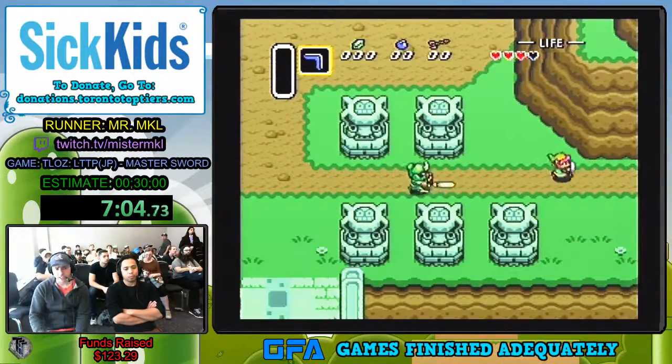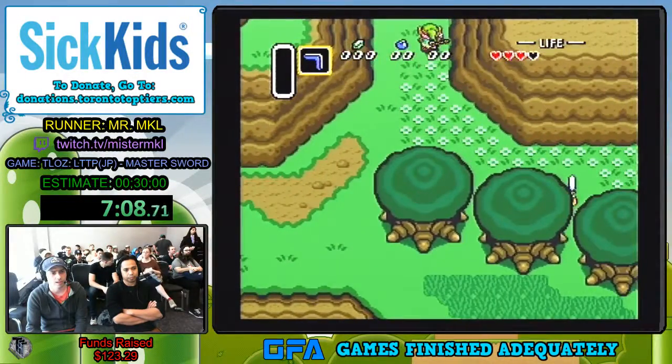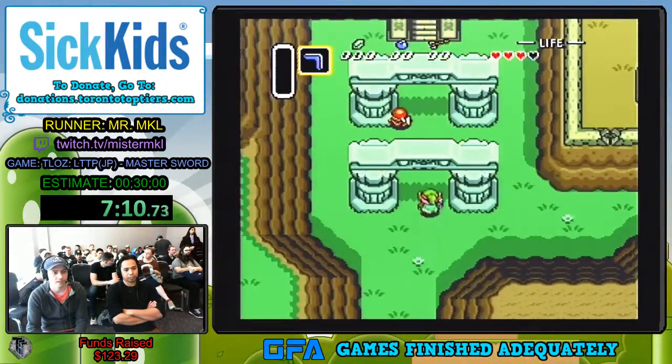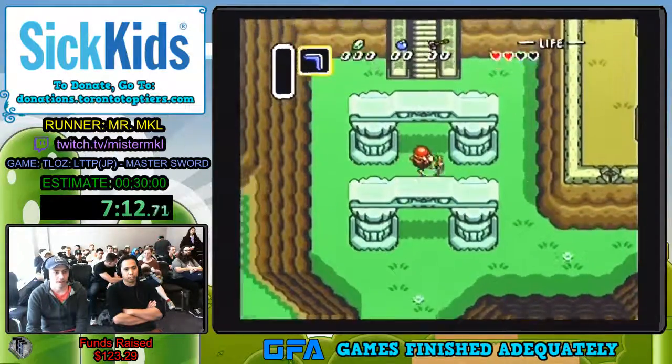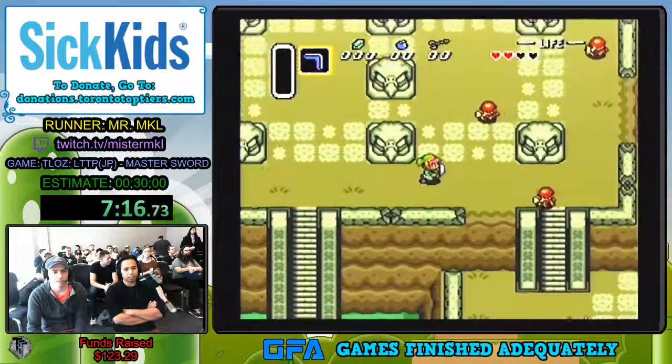Where are we off to now? Now we're off to the Eastern Palace. We'll be able to get our bow and arrows, as well as the dash boots afterwards. After this dungeon is where the game really starts to pick up pace.